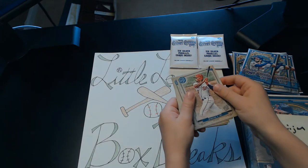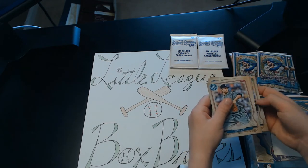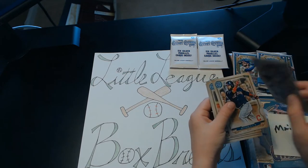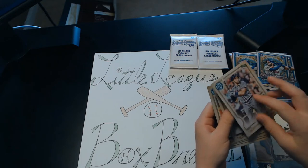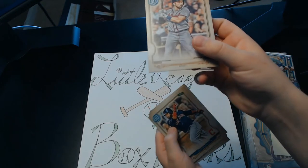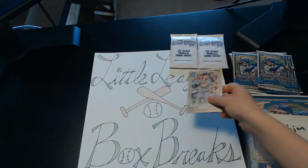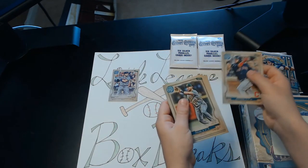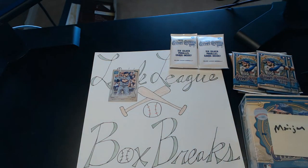Victor Robles, R. Erzaniana rookie, Garrett Cole. And then we have a missing nameplate of Travis D'Arnaud — see how it doesn't have his name right there. Then we have a Carlos Santana, S. News rookie. And that's it for that pack.